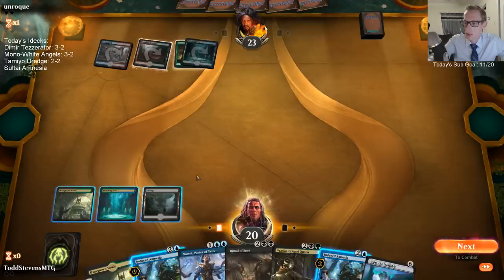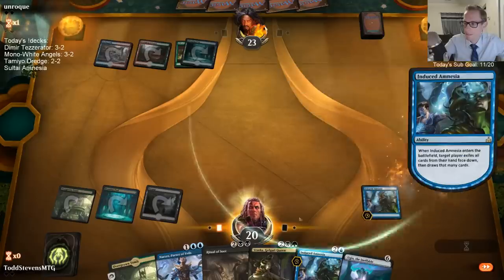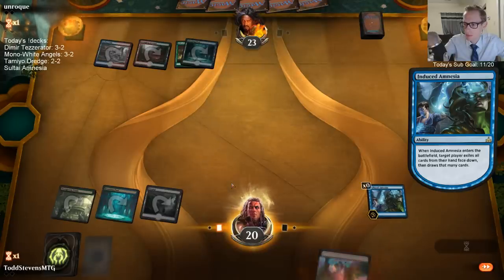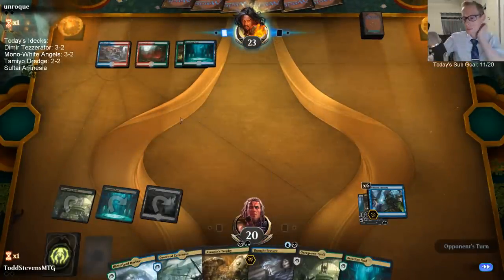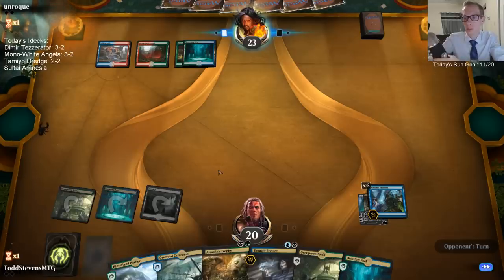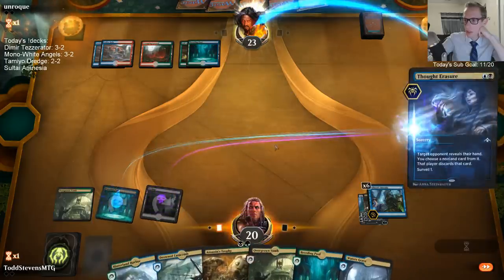Should I Amnesia and cycle for a new six? Let's do that. It's risky of course, but now we've got another blue source. I was hoping to find a Reliquary Tower and another Vraska. We did not find either.